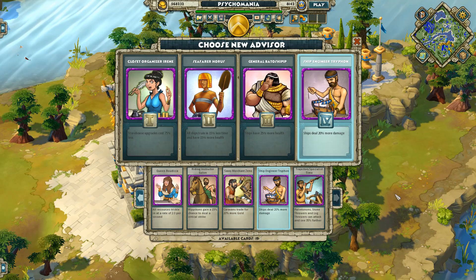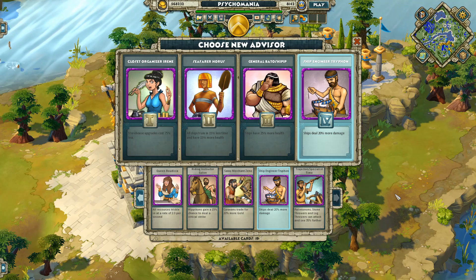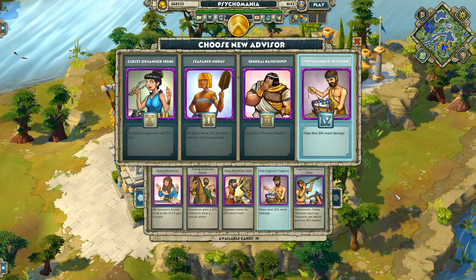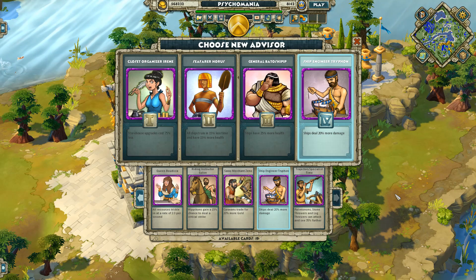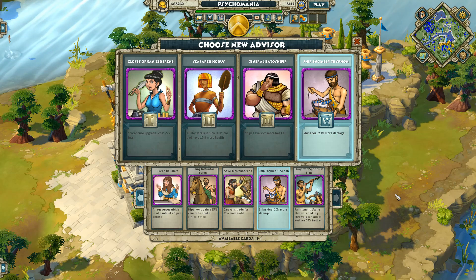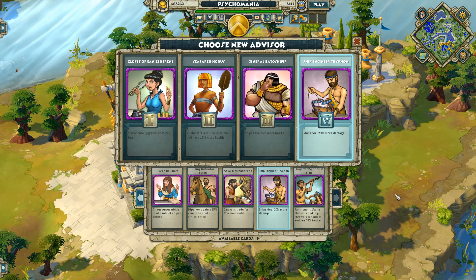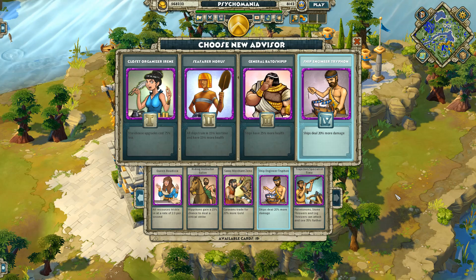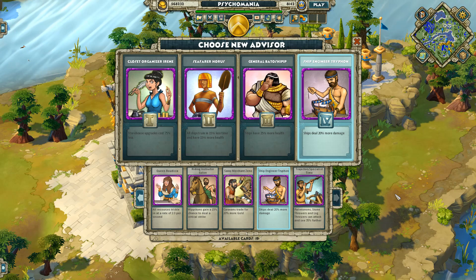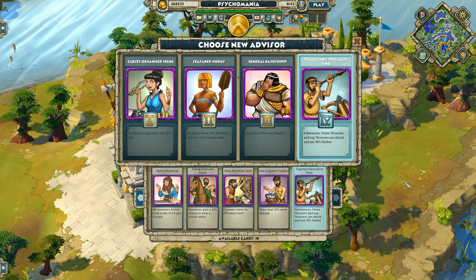Ship Engineer Trifon — ships deal 20% more damage. This is pretty much the only water maps advisor you need. If you're playing water quests and building lots of ships, this is your advisor. 20% more damage for your ships is huge. Unless there's something very unique about the water map — like islands being very close — I wouldn't pick anyone else. Definitely the go-to pick for water maps.